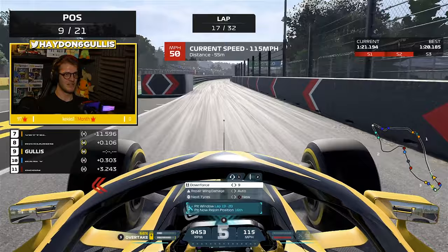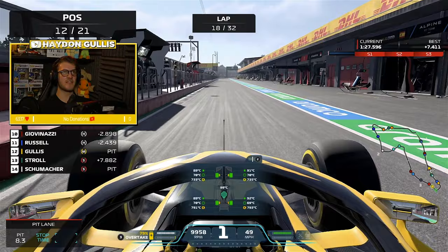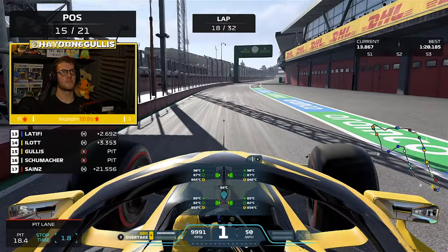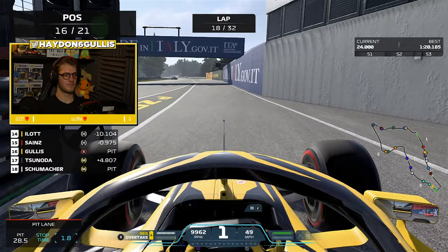Here we go into the pit stop on lap 17, very early in this race. It looked like we were going to go from mediums to softs but I thought we'd changed our mind and go to hards - and no, we are going on to softs. I have no idea what I'm doing on strategy right now. I'm on the soft tyres and I guess we're going to be making another pit stop in this race later on - maybe to mediums, maybe to softs, who knows. We are just making it up as we go along.